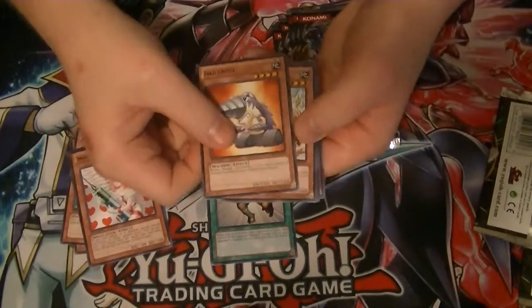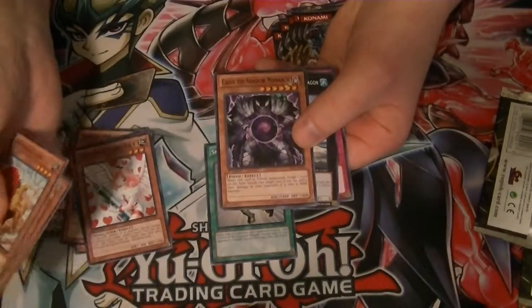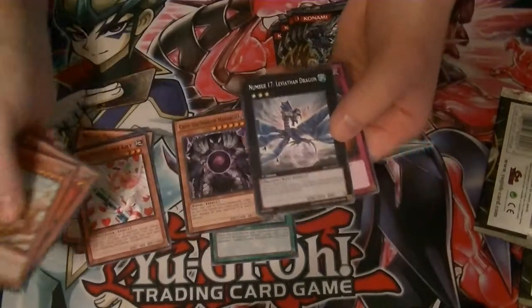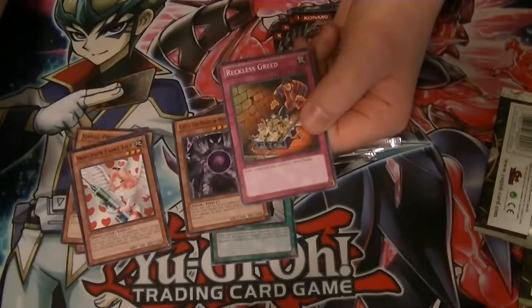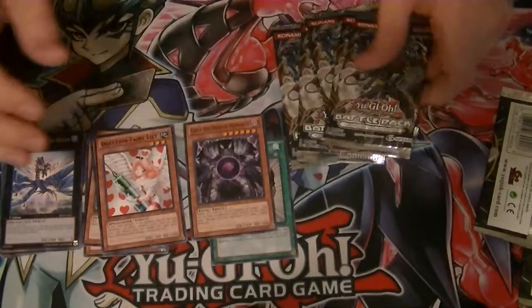Pack number 2. We have Driloid, Botanical Lion, our Star Foil is Caius the Shadow Monarch. Number 17, Leviathan Dragon as our rare, and a common Reckless Greed. So far, pretty good stuff pulled.